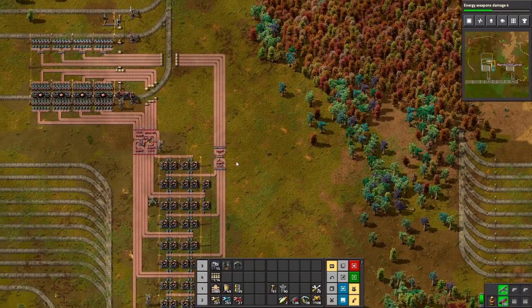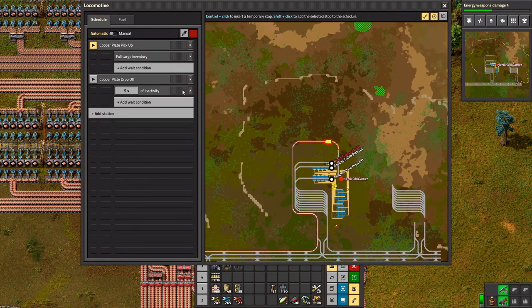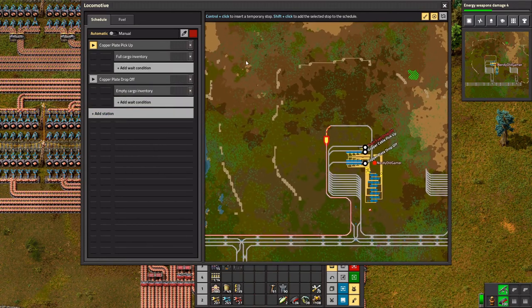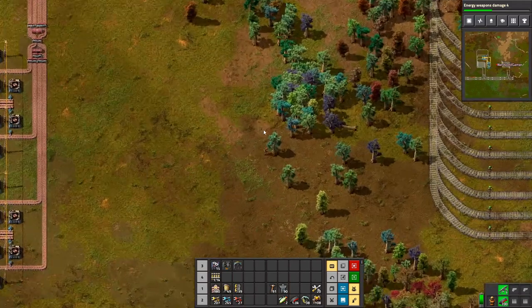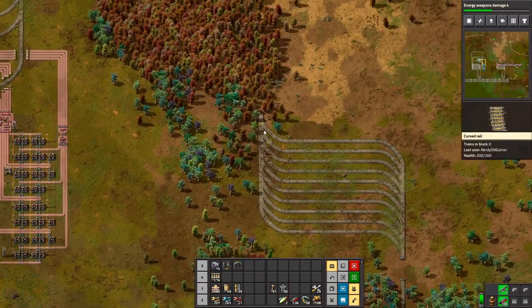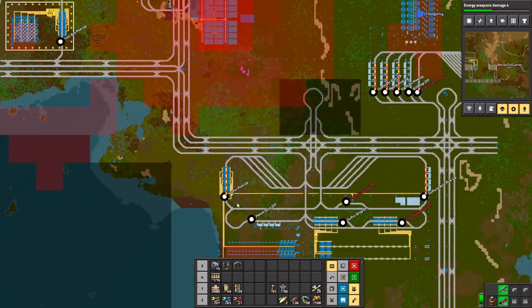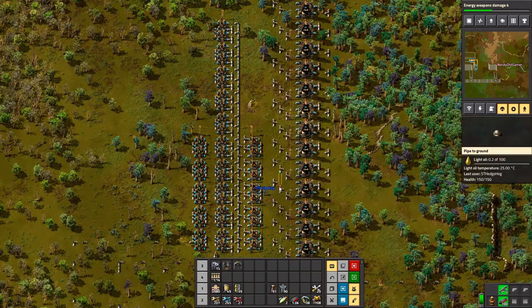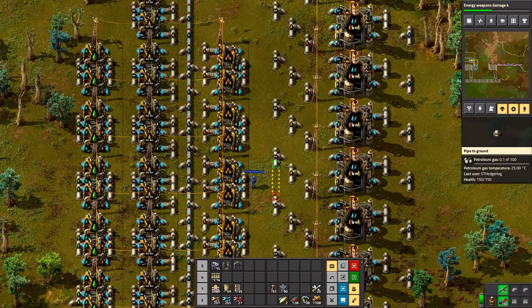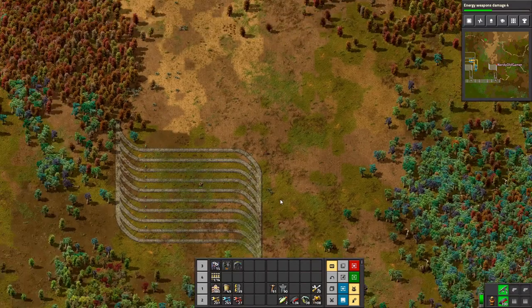I've extended this system here because I looked at the ratios for oil to pieces. Essentially you need 20 oil refineries - which is enough for one saturated pipe. You need 7 chemical plants breaking down heavy oil to light oil, and you need 20 chemical plants breaking it down to petroleum. That's the correct ratio. I've got some more breaking down heavy oil to light oil, and I've left space for lubricant, but we're not using lubricant yet.